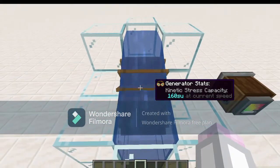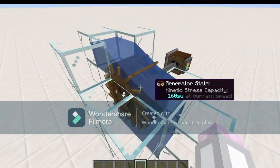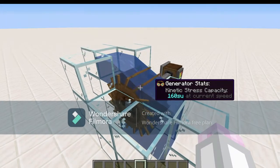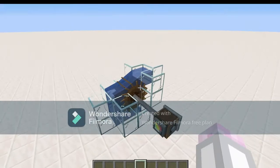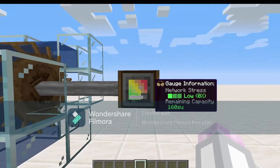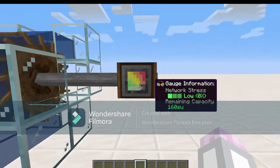Stress units basically power everything in the CreateMod, and if you don't have enough of them in your machine then everything will grind to a halt. You can see how close everything is to grinding to a halt with a stress-o-meter. Currently, as you can see, I don't have anything attached to this water wheel, so it's in the green.